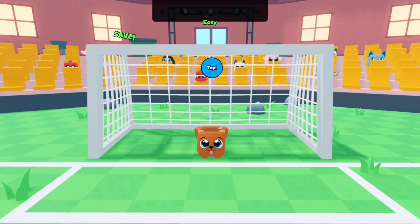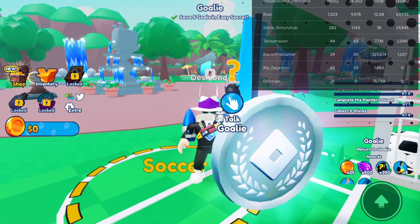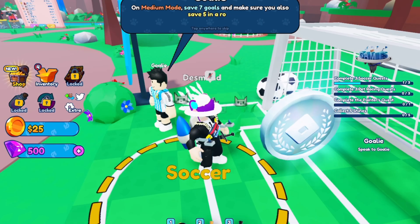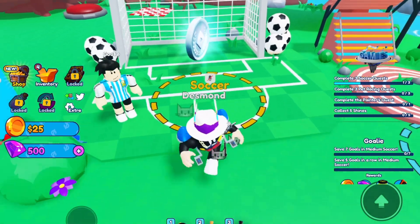You block the goals by just tapping on the circles that appear on your screen. It's really easy — I don't know how you can miss this, it's literally easy mode. After you do that, you want to talk to the goalie again.